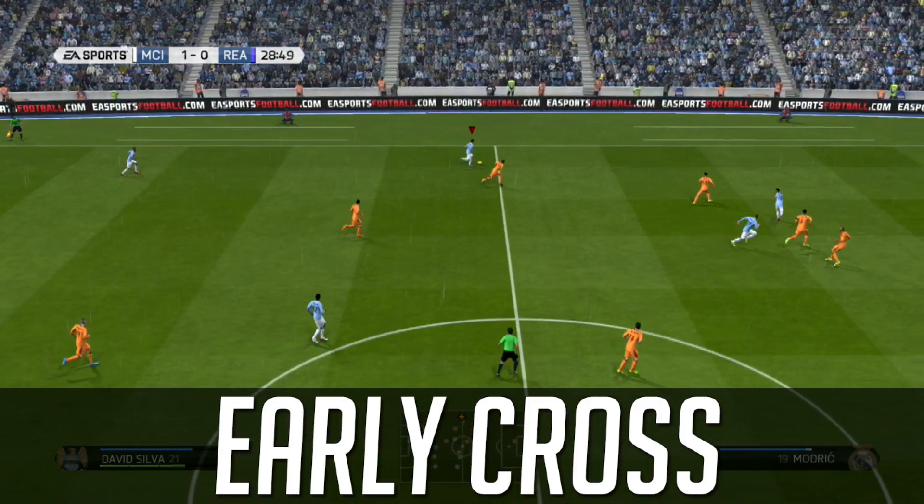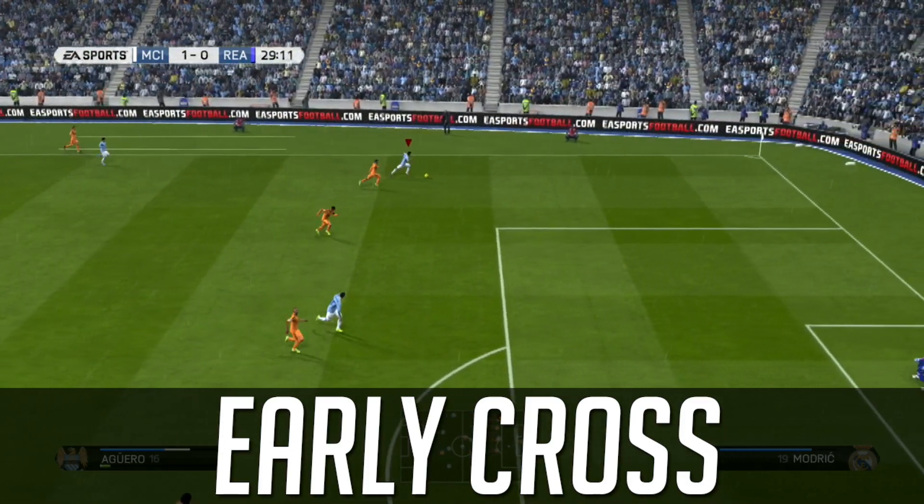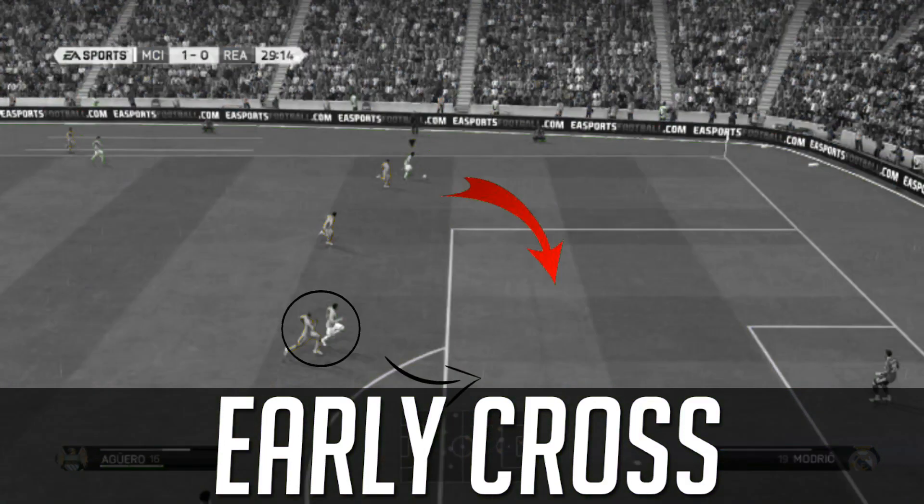To kick things off we've got the early cross. To execute this maneuver on Xbox One you're going to be holding LB plus X, and on PS4 you're looking at L1 plus Square.